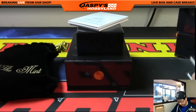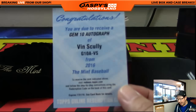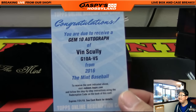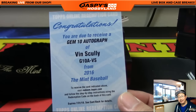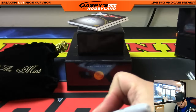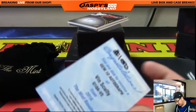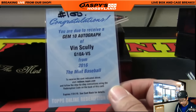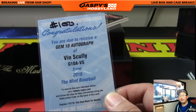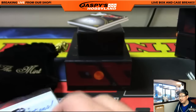This Mint stuff is great, I love it. Jeff Hensley with number 100 — Gem 10 autograph. That's Vince Scully. Great hit, great autograph right there. Nice redemption — Vince Scully. Strong.